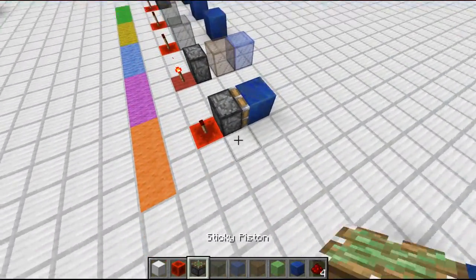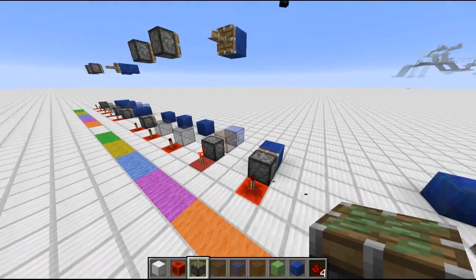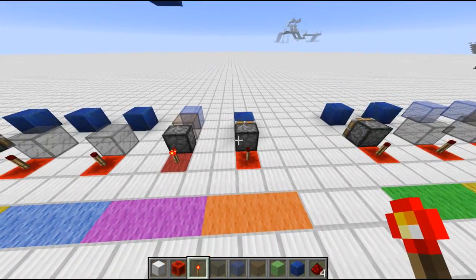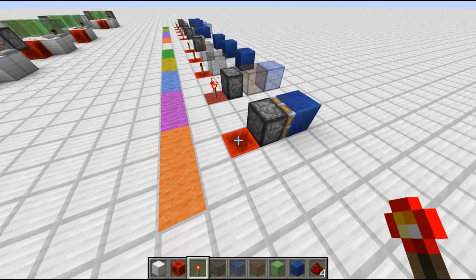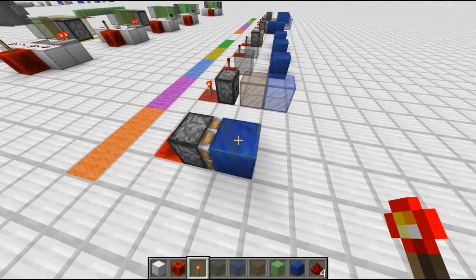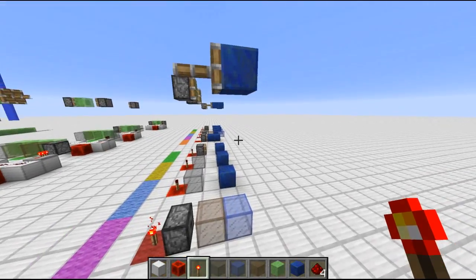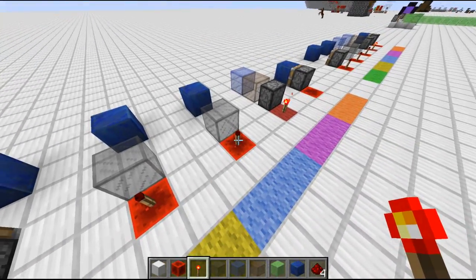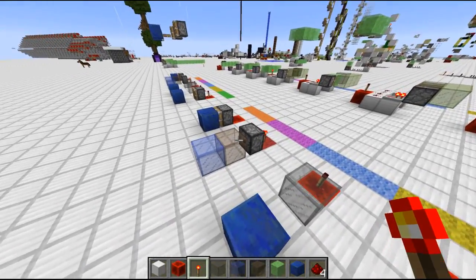Next up we have the sticky piston, and we want to show its special behavior — again the same way to show it. So we place the torch there. If the torch gets placed, the sticky piston extends, turns the block in front of it to a block 36 with the piston arm, and the block one further in front to block 36 with the lapis. Then one tick later the torch will realize it was placed on a redstone block, turn off, and the sticky piston will retract again, breaking the block 36 in front of it.